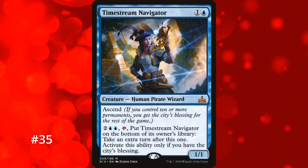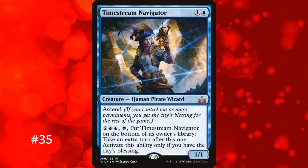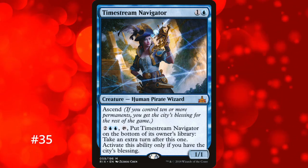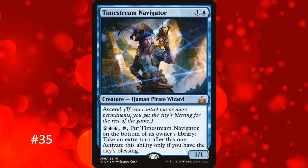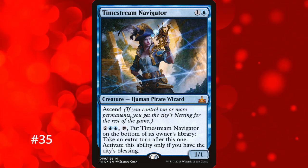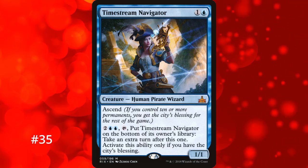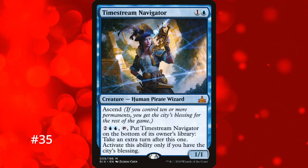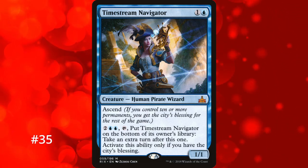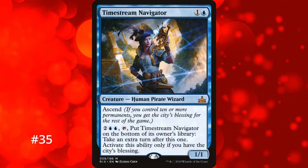We return to creatures with the number 35 spot: Timestream Navigator. It's a 1/1 for 2 mana that you can pay 2 mana and tap to put on the bottom of your library to gain an extra turn. You do need the City's Blessing, which requires 10 or more permanents — including lands, so it's not too hard to get, and once achieved it's permanent. If you have Helm of the Host on it, you can continuously get extra turns easily with 4 mana available. The downside is it's a vulnerable creature with no indestructible or hexproof, so it can easily be removed before you get extra turns.